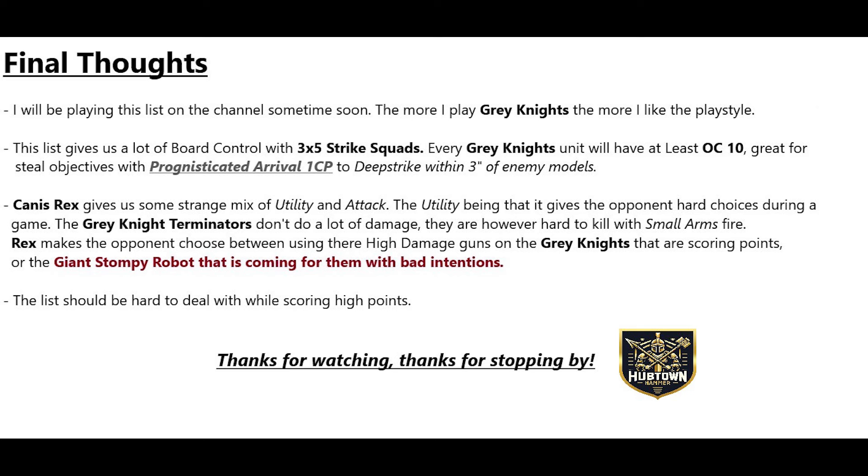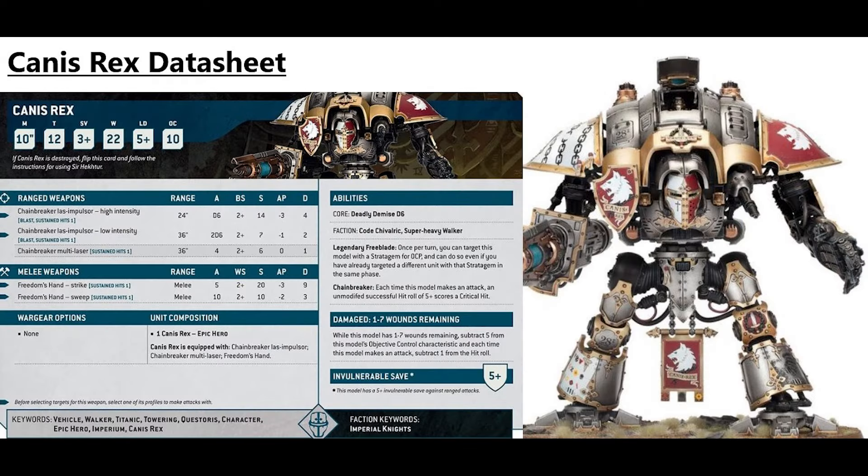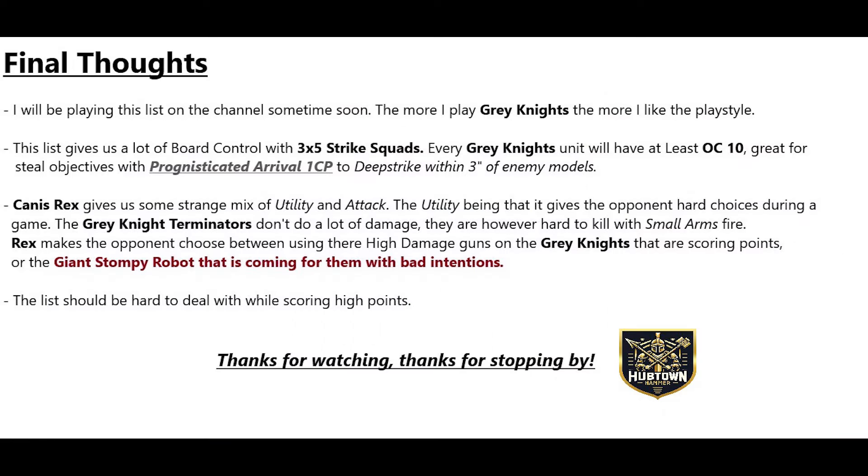I will be playing this list on the channel sometime soon. The more I play Grey Knights, the more I like the playstyle. This list gives a lot of board control with the three five-man Strike Squads, and every Grey Knights unit will have at least OC 10, great for stealing objectives. Canis Rex gives a strange mix of utility and threat, forcing the opponent to choose between using high-damage guns on scoring Grey Knights or the giant stompy robot coming for them. This list should be hard to deal with while scoring high points. Subscribe for weekly battle reports, list videos, and other Warhammer 40K content — thanks for watching!